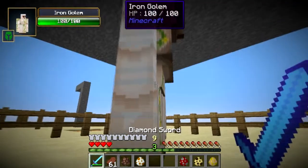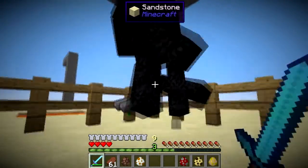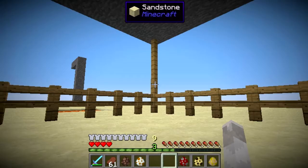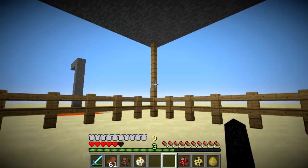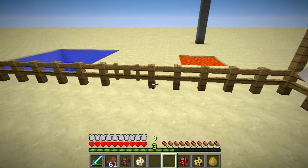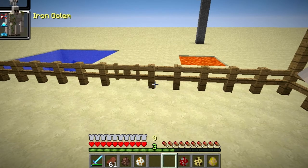Now we have the iron golem. Let's morph into him. When you become an iron golem, you don't take any fall damage, you sink in water. You get the idea.